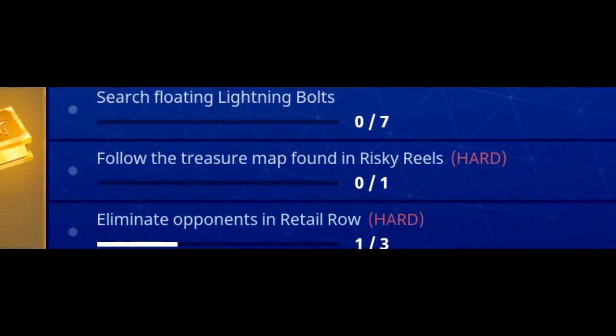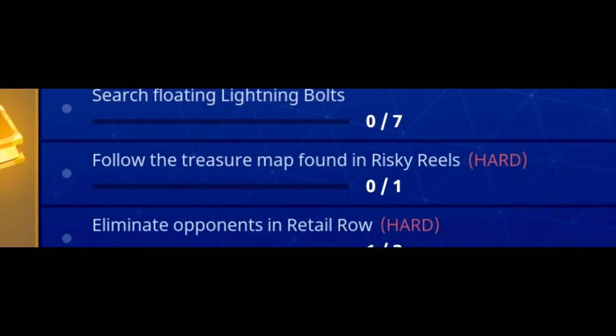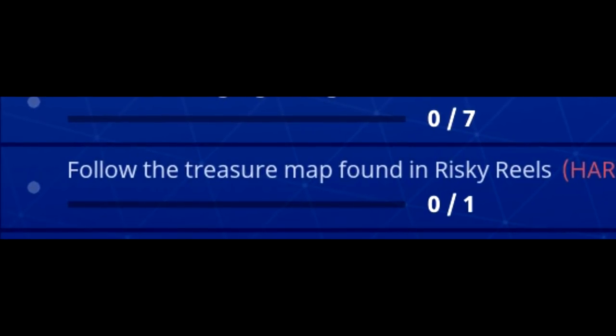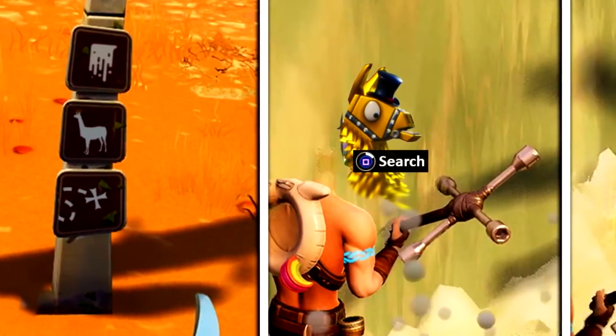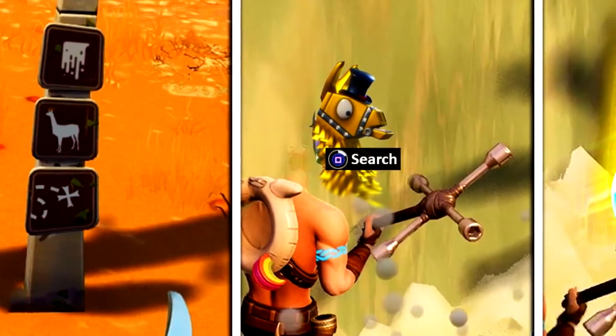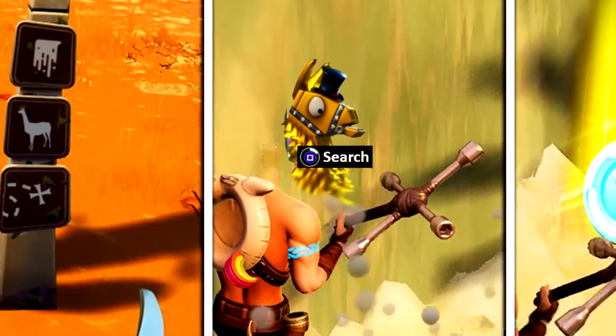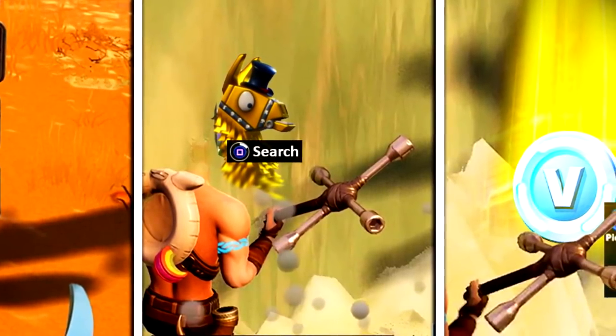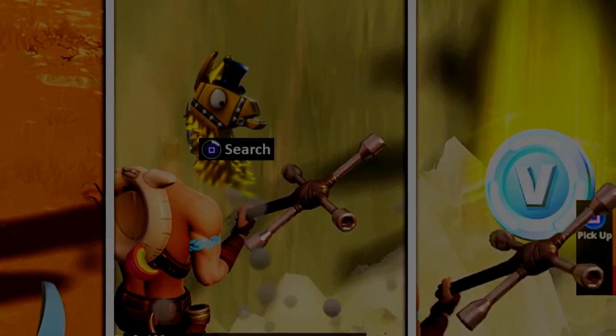We all know there are weekly challenges that involve following a treasure map, and when you find and follow it you get a battle star and battle pass tiers. Well in Season 5, Epic Games actually added additional treasure maps that are not on the weekly challenges list, that can still lead you to really cool items like loot llamas. We're going to cover that in this video.